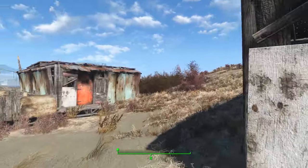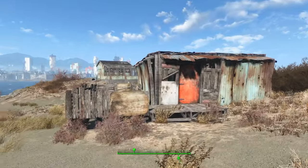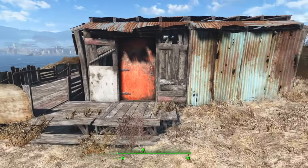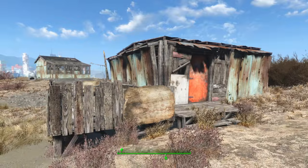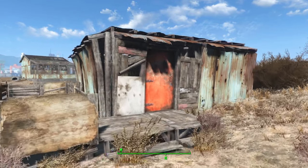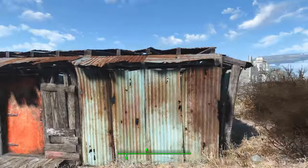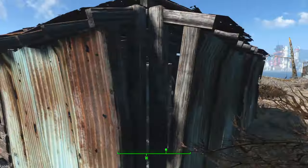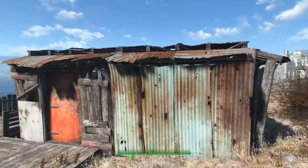So first off, I've basically replicated the same structure again, except I've added a little bit more depth to it. This looks a little bit more natural now, it looks believable. I can imagine seeing this in the game. So what I did, firstly, I actually chose the slightly angular shack walls, because I just think they look a bit more natural.